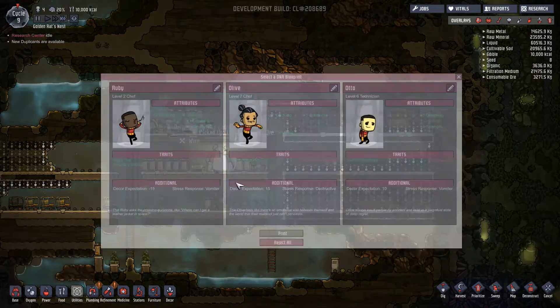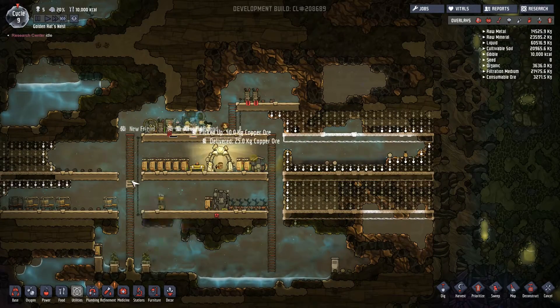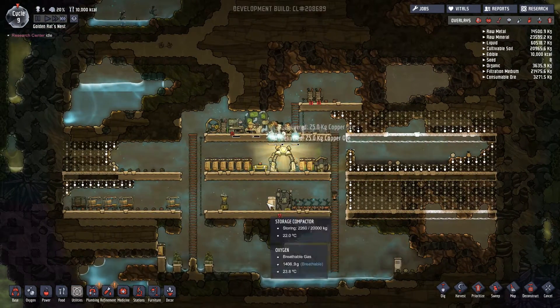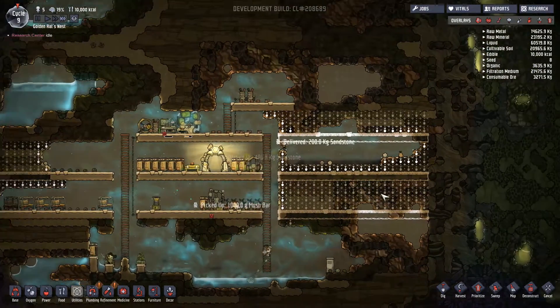We've got a new duplicate as well, so let's sort that out before we leave off. Gastrophobia means he can't cook. Yokel means he can't research but he's got a good immune system and a decor level of minus 15 which I'm happy about. We've already got the bed ready for him so we may as well choose him — we could do with an extra set of hands around the place.